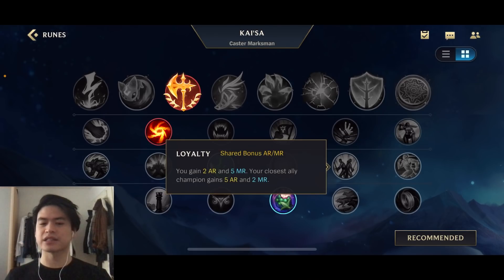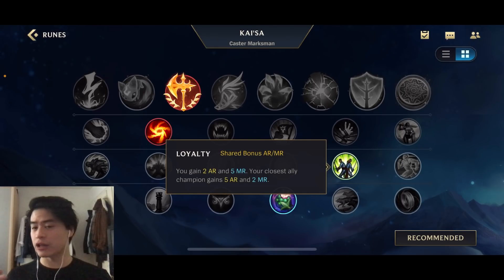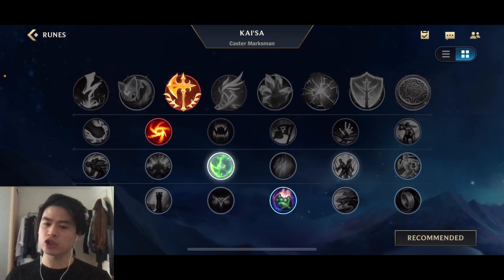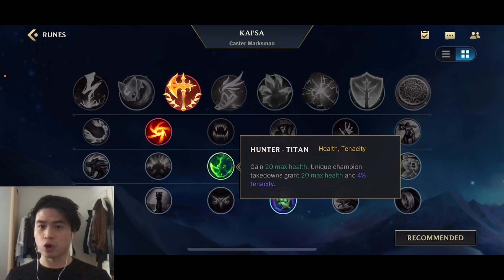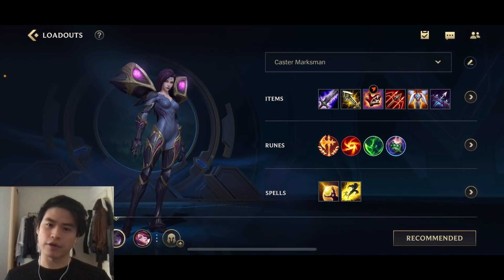Next one is going to be Hunter's Titan or Loyalty - both are great options. Loyalty helps you out in the early game and also helps your teammate get more armor and magic resistance. Hunter's Titan is great if you know you'll fight a lot and get a lot of kills and kill participations. You can also go for Spirit Walker, which is probably the more safer, non-snowball option. And Sweet Tooth is going to improve your early game - big fan of Sweet Tooth, especially on champions that are not the strongest in the early game. So if you're getting poked, you have Sweet Tooth.